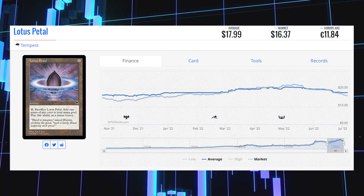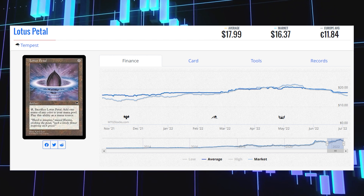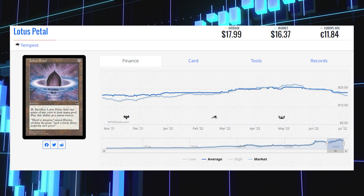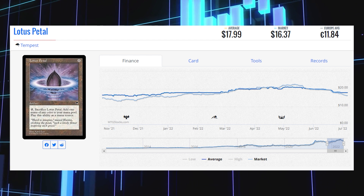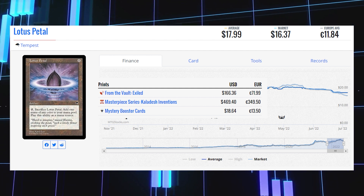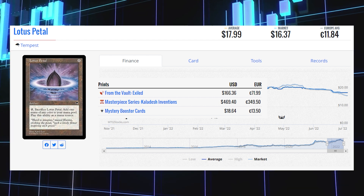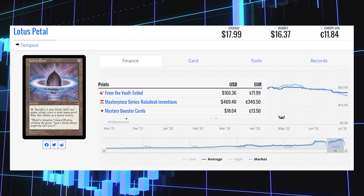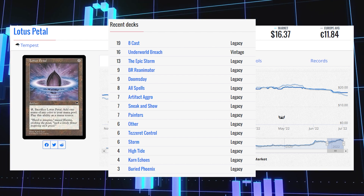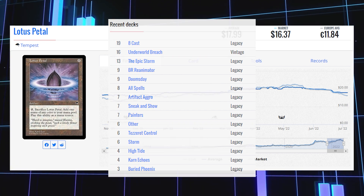Next up is Lotus Petal from Tempest, the original printing of this artifact. It is quite expensive, sitting at $16.37 for its market price and its average price is $17.99. It didn't see any meaningful reprints — the only other versions are From the Vault: Exiled at $166.36, the Masterpiece version from Kaladesh at $469.40, and a Mystery Booster version at $18.64. This card sees most of its play in Legacy in 8-Cast, Epic Storm, Black-Red Reanimator, and Doomsday, and some Vintage play in Underworld Breach.